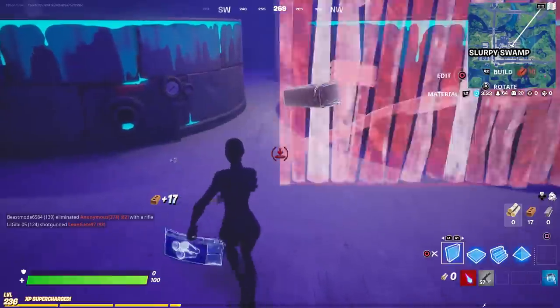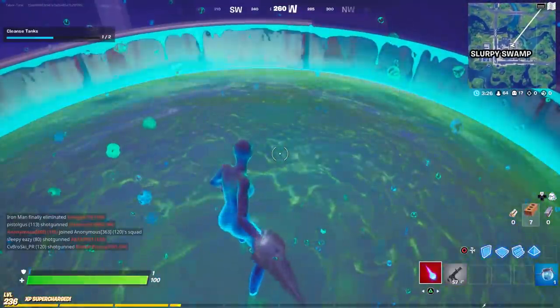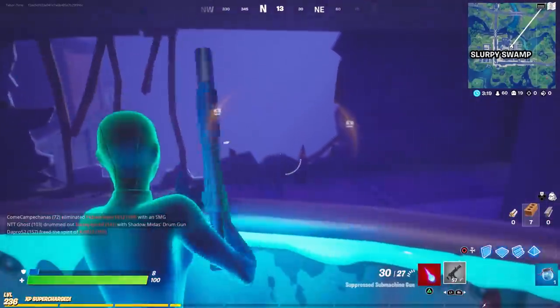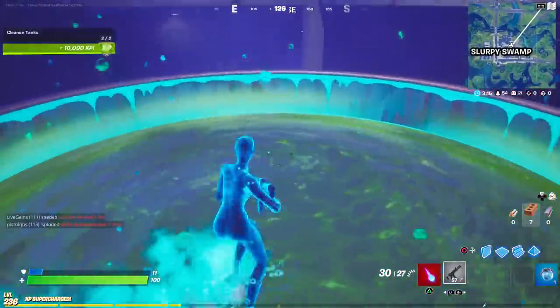Let me build up because I jumped out like a bot. Basically just hop in and it will clean the tank — you can see right there. Now it turns back to slurp juice. I'm spoiling your plot here buddy, but you've got to do it on both of them to get the full amount.